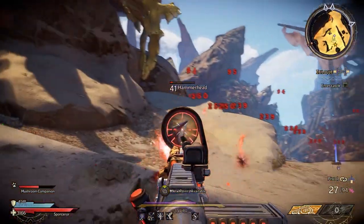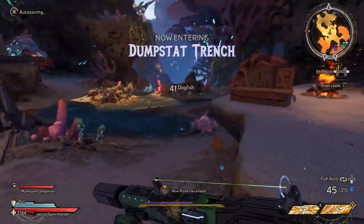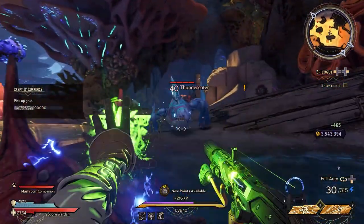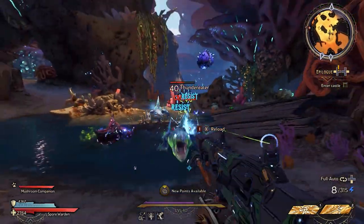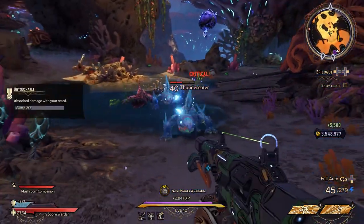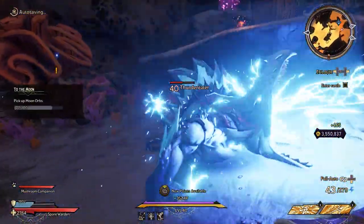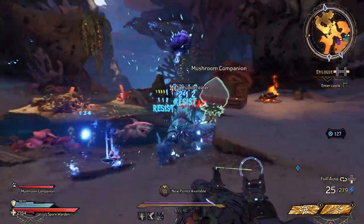The Spore Warden is also the game's best beginner's class. Not only does it serve as a great all-rounder, allowing newcomers to see the best that Wonderlands has to offer, but it's also extremely fun to play. Barrage in particular is probably my favourite action skill in the entire game, and when played at max level, chewing through enemies is enormous fun. Also, you get a tiny farting mushroom pal — what's not to love?